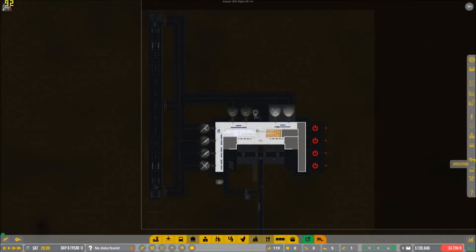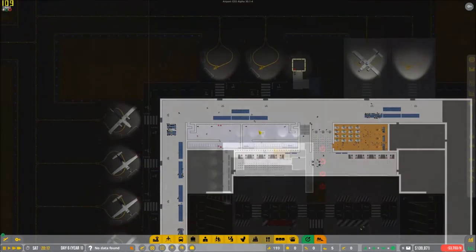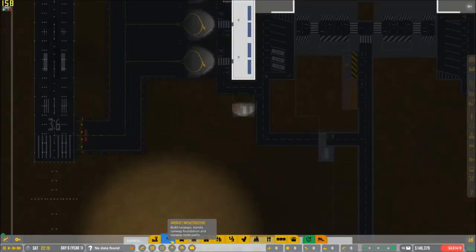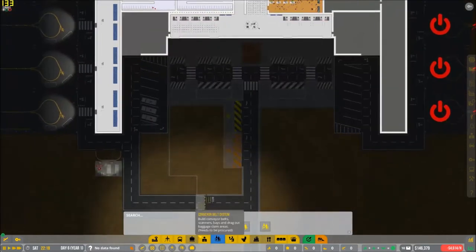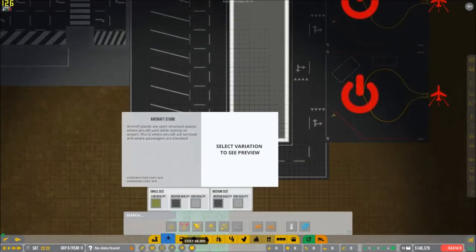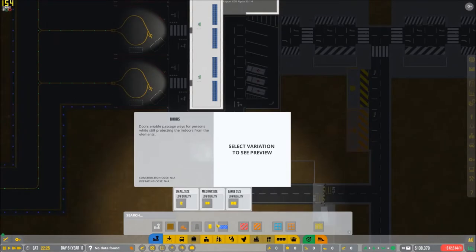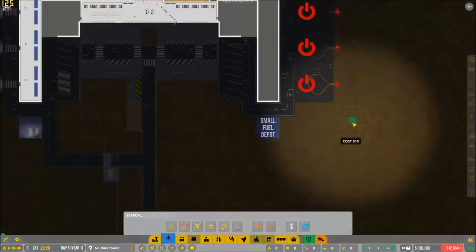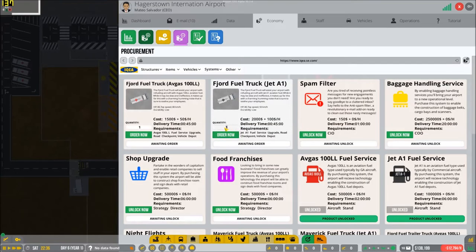There are aircraft in motion. The airport is empty at the moment — absolutely nothing, nobody's moving. Our procurement has arrived. While it's nighttime, because during the day things can become very hectic, we're going to start building our new Jet A1 fueling station. So we'll put it right here. My OCD is telling me to put that there and that there. Now they'll build that up. We're going to procurements to buy eight of those fuel trucks — that costs about 16,000. Done.